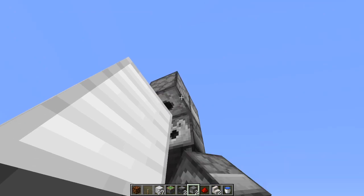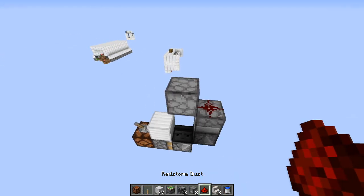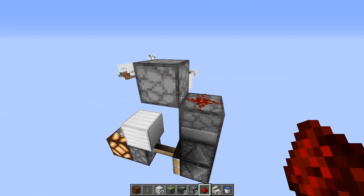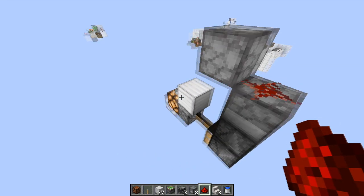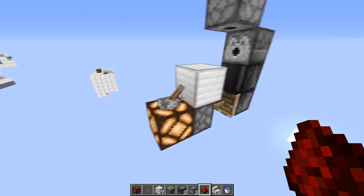Place another dispenser facing downwards. What this does, once you add the redstone dust, it powers both of them. I've got my sounds off because I don't want them clicking. But if you're not on a server, you can get rid of this block and this redstone bit here.